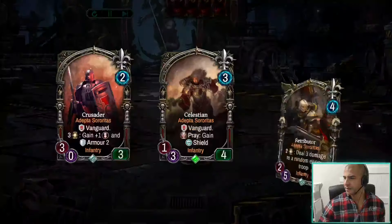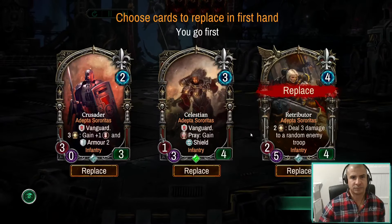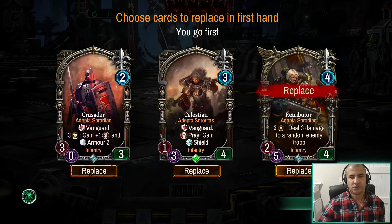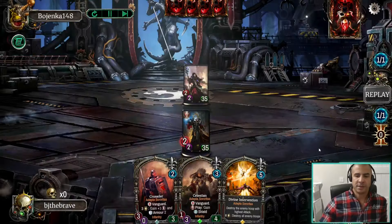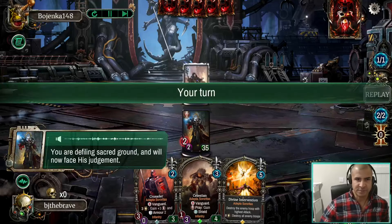First up we've got Megas. I think we could keep the Retributor here — this is one of the downsides of Retributor: I'm never sure when to keep it. Because if we've got the two energy, it's a superb tempo card, but if you haven't, it's a bit of a dead spot. So I got rid of it. I think I might regret that, but let's see.